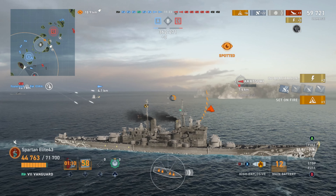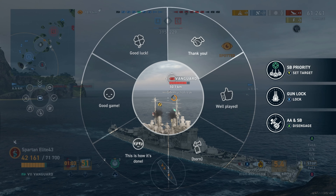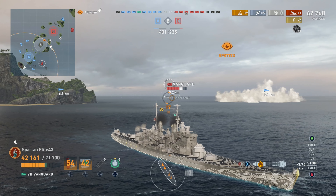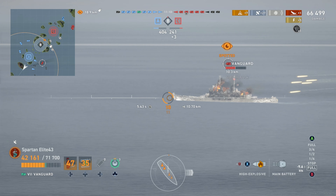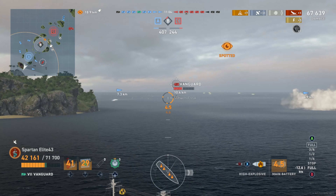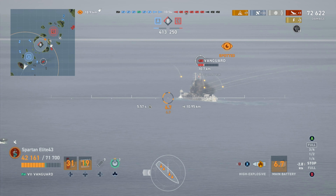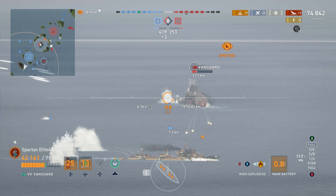The Vanguard over here — we beach it, it's kind of a tactical beach. We knew we were probably going to scrape the edge of the island, but it's not a big deal. We're angled relatively well to the enemy Vanguard, we're able to use our rear turrets to shoot it. Now the one downside of the Vanguard — the thing that has always gotten it into trouble — is that it has one of the worst rear-turret firing angles in the game. The British battleship rear firing angles are terrible; they make you go almost full broadside.